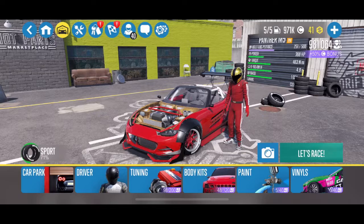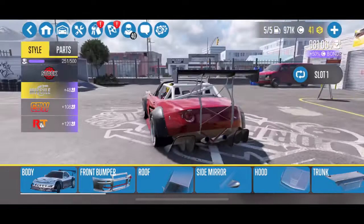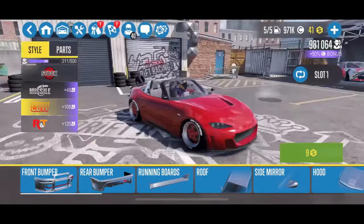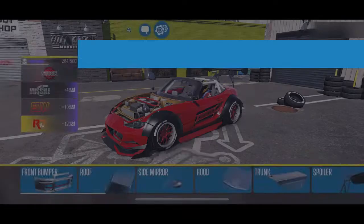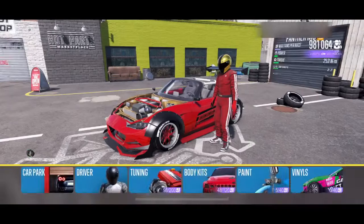Now on to the Panther M5. I also have the missile kit on this one, which looks kind of cool with those door bars poking through - just a really unique looking setup. They also have the R&T kit, which is more of like a rocket bunny kit, but the missile one looks pretty neat. I took the hood off as well.